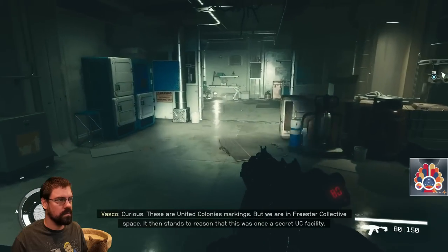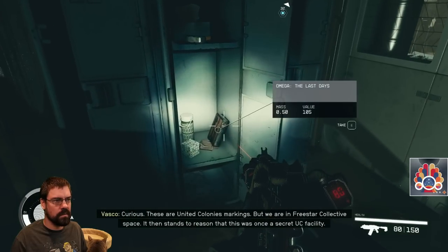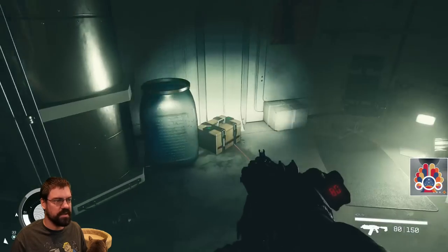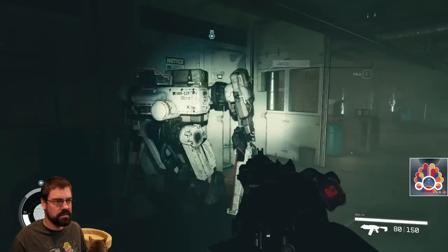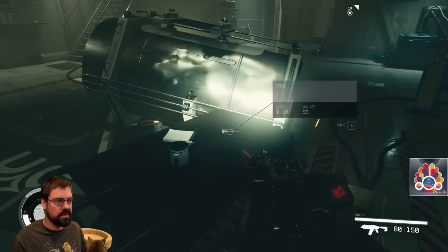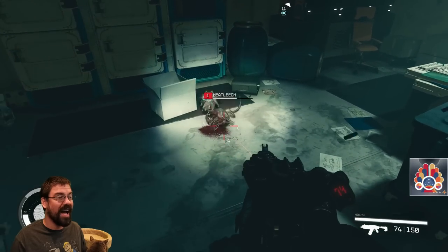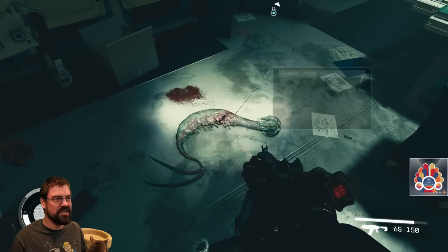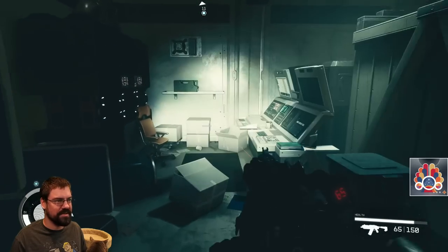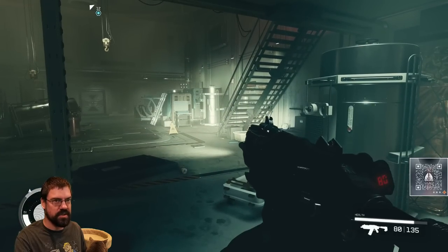Curious — these are United Colonies markings, but we are in Freestar Collective space. It stands to reason that this was once a secret UC facility. We could totally do the Mantis early in this playthrough — get some decent gear somewhat near the beginning. Not a bad idea, maybe we'll do that. Since doing the UC questline, which we'll also probably do pretty early... that is kind of baller. If you don't know what I mean by that, stay tuned — you'll see.